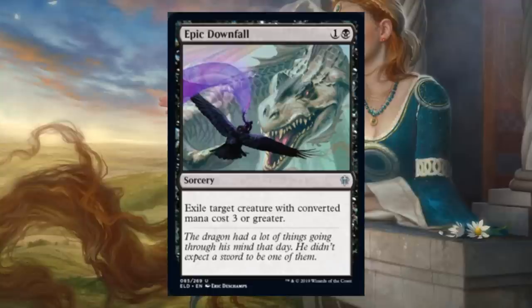Epic Downfall. This is actually really sweet. It is sorcery speed, but check this out: black and one — exile target creature with converted mana cost three or greater. It does exile the creature, and you're only paying two for this even though it's sorcery speed, and it's hitting things by definition that are going to cost more than two — so the economy is perfect here. In Limited, this is a first-pickable draft uncommon. This is going to be premium removal, and it's very splashable. This will definitely see Standard play out of sideboards, sometimes maybe the main deck depending on the meta. Remember, next spring we're going to the land of the behemoths.